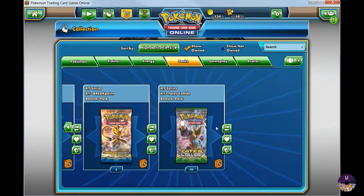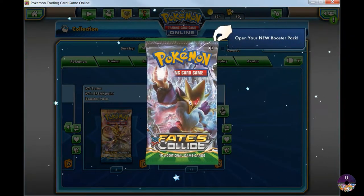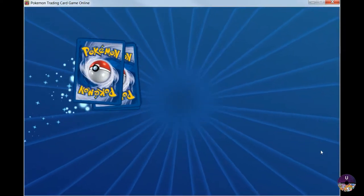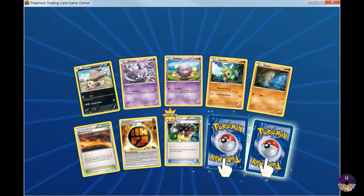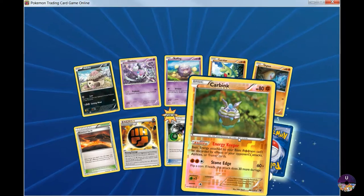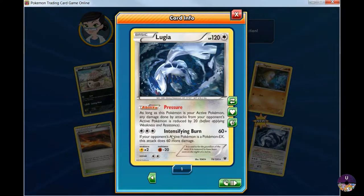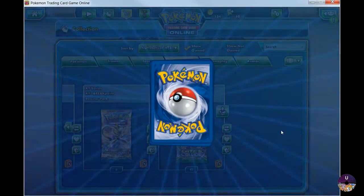So we have 36 packs to go. Let's see what we're going to get in the first pack. So we got two rares — this one's Carving, and Lugia. Lugia: as long as this Pokémon is your active, any damage done by attacks from your opponent's active Pokémon is reduced by 20. Let's open up another one — that's pretty good.